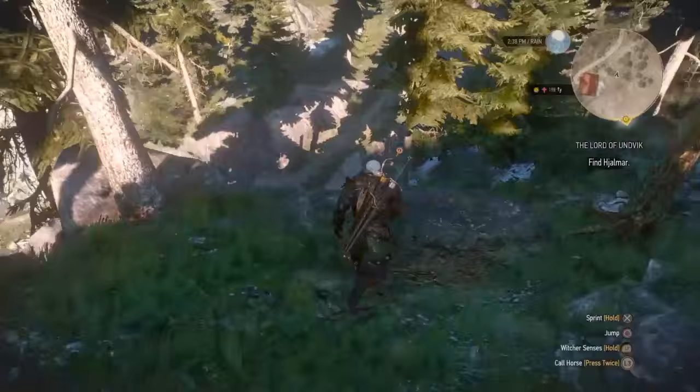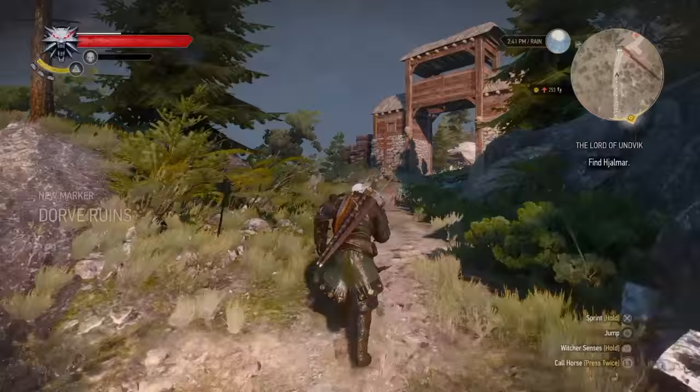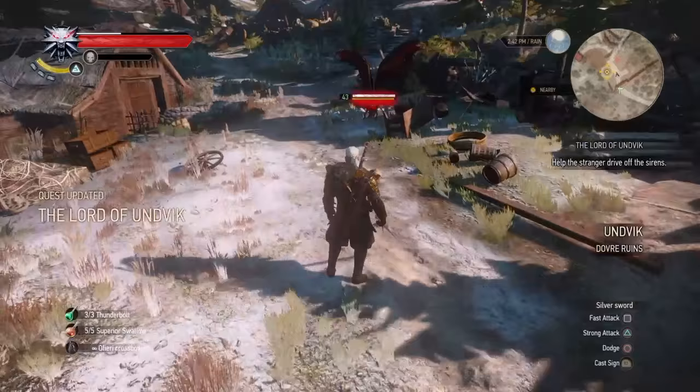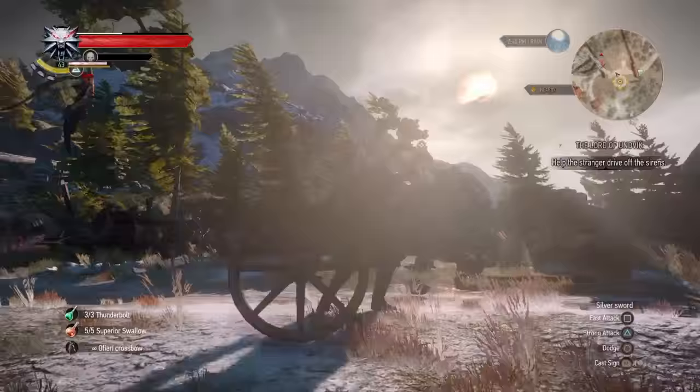If you keep going down here — and yeah, like I said, very misleading because the quest marker is still back up there — you actually want to go down here. You'll come to this wooden structure, and if you go through here you'll find a guy fighting a couple of sirens. If you shoot them with your crossbow or use Aard on them, that will blow them down and then you can just stab them.